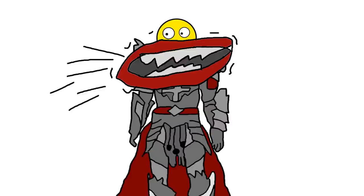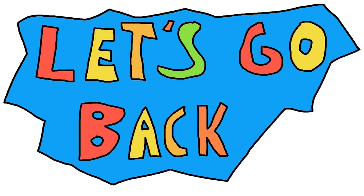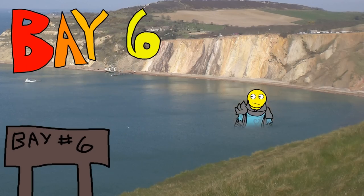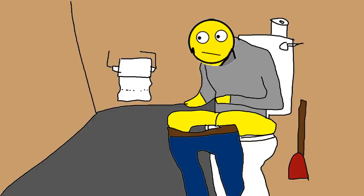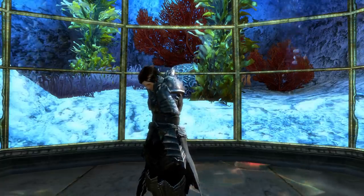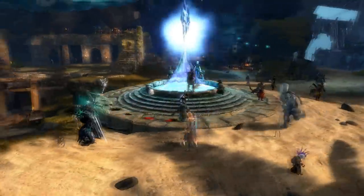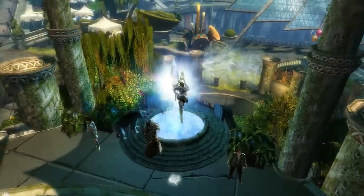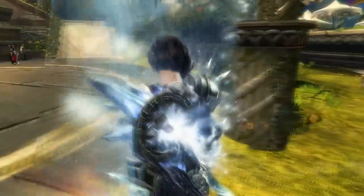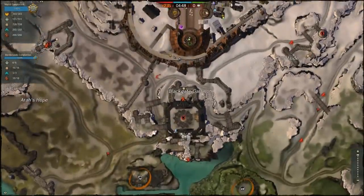So let's get back to basics. The Mystic Forge, known on the streets as the Mystic Toilet — you'll find out why it's called that in a little bit — is the big blue swirly magical crafting station you may have seen in Lion's Arch. There's also one in the Divinity's Reach Country Club, also known as the Royal Terrace, or the Captain's Airship. Both of those require passes to get in. There's also one in all of the Borderlands and in the Eternal Battlegrounds in World vs. World.